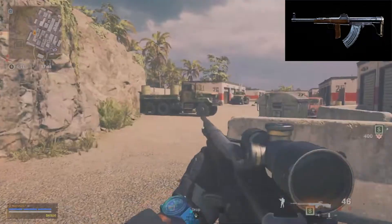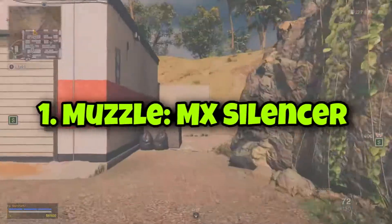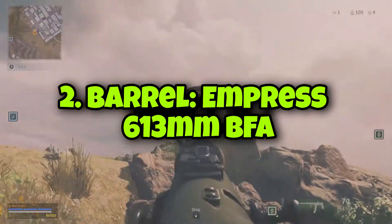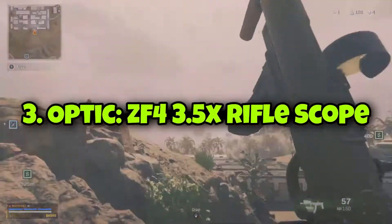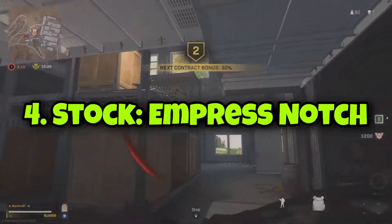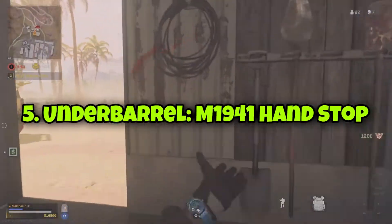These are the accessories to use with this gun: 1. Muzzle MX Silencer, 2. Barrel Empress 613mm PFA, 3. Optic ZF4 3.5x Rifle Scope, 4. Stock Empress Notch, 5. Underbarrel M1941 Handstop.